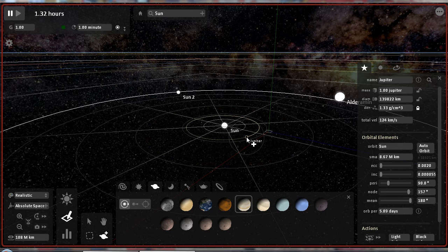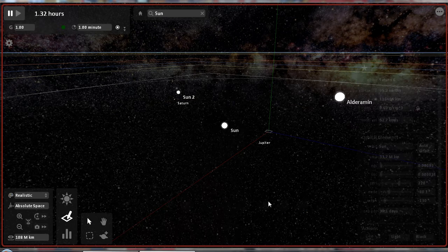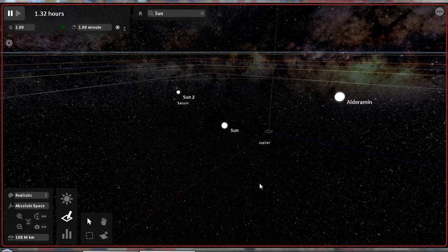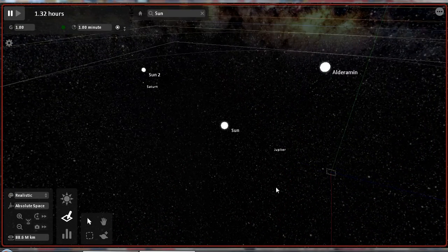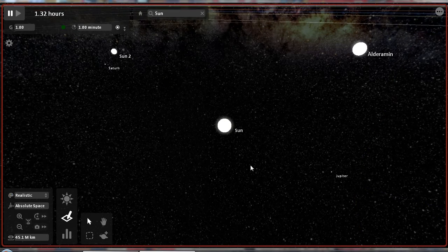Jupiter! It may be the biggest planet in our solar system, but in this simulation it is very small. Place it there. Get a Saturn, place it up there. Notice the circles — those are the orbits of the planets. They play a huge role when the gravitational pull kicks in.